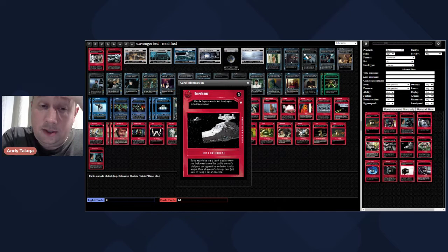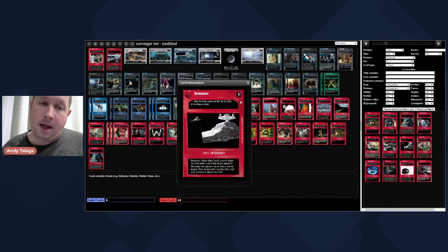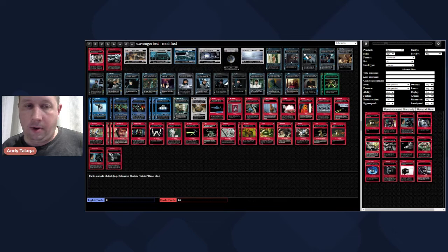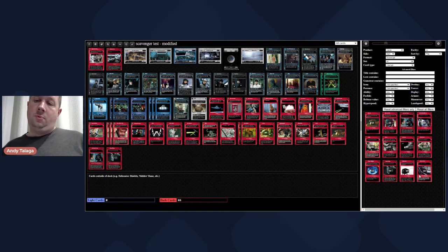Pitiful Little Band does something with speeder bike troopers at the Bunker. Prepare the Chamber does something with Carbon Chamber Testing. We do need to put in a Prepared Defenses since we're starting with IO and Mobilization Points and probably You Cannot Hide Forever. Projective Telepathy cancels Anger Fear Aggression if opponent just initiated battle, or opponent used force to draw their battle destiny and you use two force to cancel it. Let's put one copy of Projective Telepathy in. Anger Fear Aggression is a credible threat light side can play. The two-force used function is another way of force choking them. We're only going to give away two force icons total with this deck.